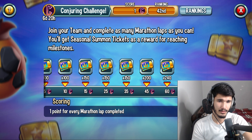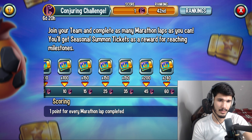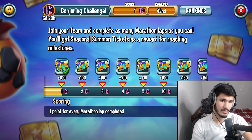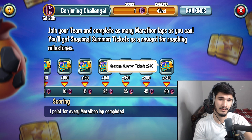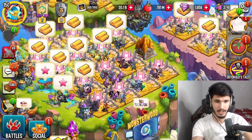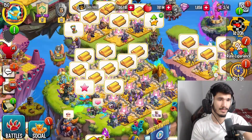Every lap you hit you get 100 summoning tickets. If you go for 60 laps you're going to get 200, 150, 150, 150 and all that - the rewards get better and better the more laps you do. Unfortunately it's not every lap that you complete, otherwise that would be nice. Imagine going up to 60 laps and every single one gives you at least 100 seasonal tickets.